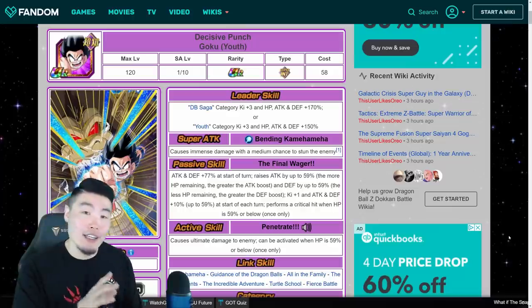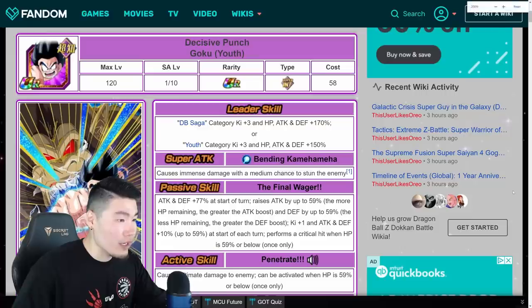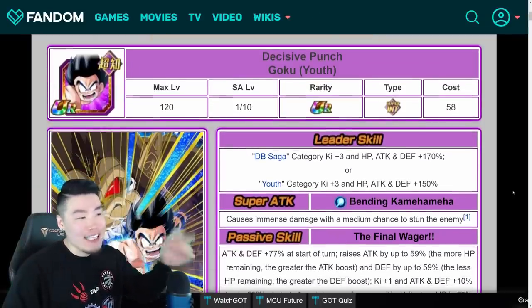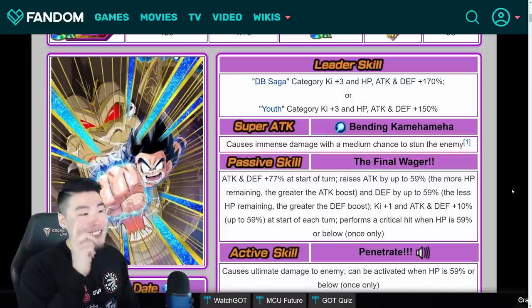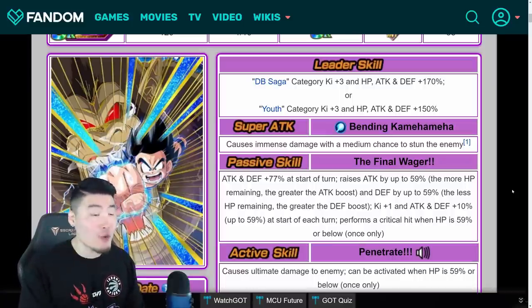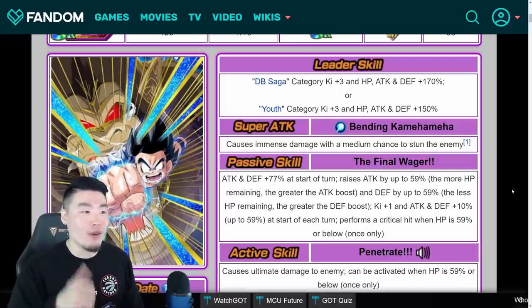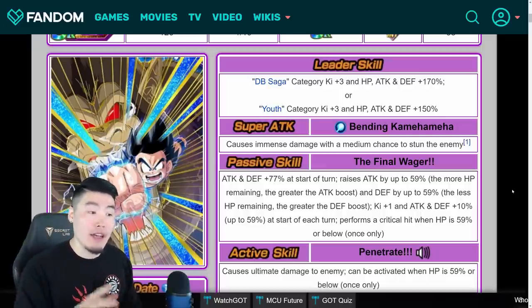We're going to start off with the Int Kid Goku himself. His name is Decisive Punch Goku Youth, and he has two leader skills. The first one is DB Saga Category Key Plus 3, HP, Attack, and Defense plus 170%, which is awesome because that's across the board. Or, Youth Category Key Plus 3, HP, Attack, and Defense plus 150%, which is also very respectable.